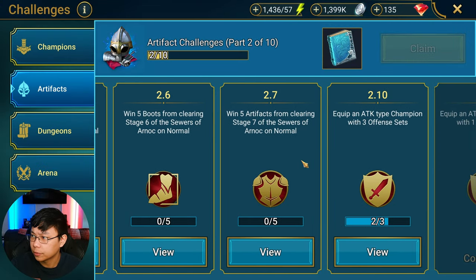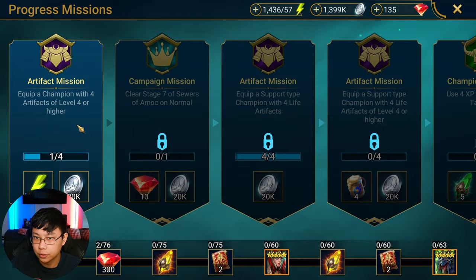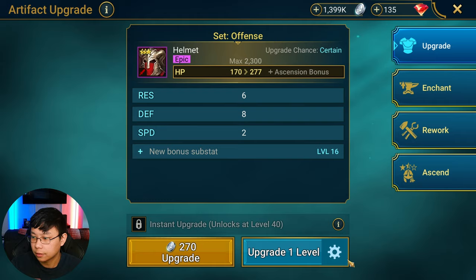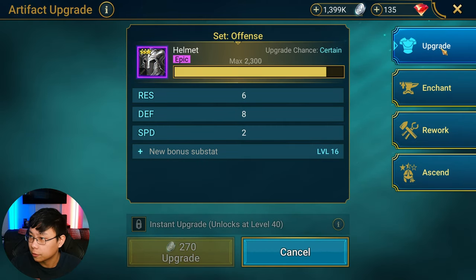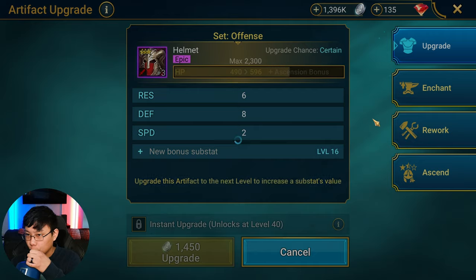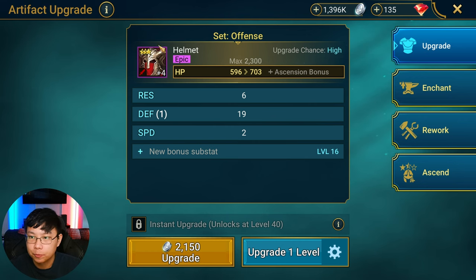Let's go through the Sewers first, then equip level four or higher artifacts. I keep forgetting I can't do instant upgrades yet. For offense rolls on this set, ideally we want attack percent, crit rate, crit damage, and speed. We have speed here but also flat defense — that's a bad roll — and resistance, which we don't want on a damage dealer like Sun Wukong.